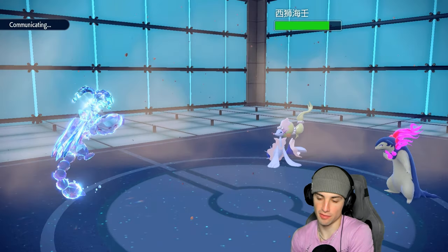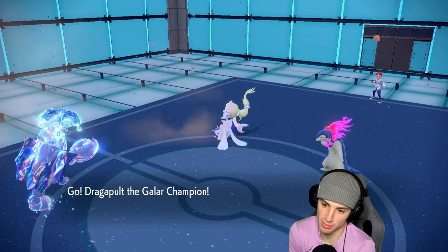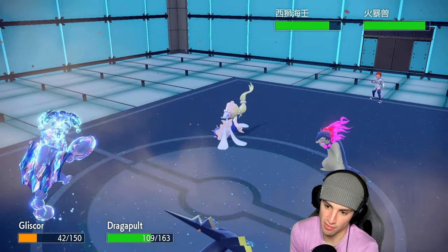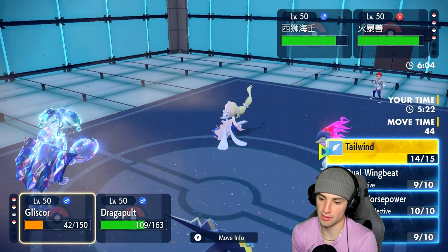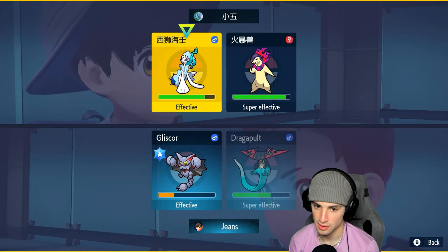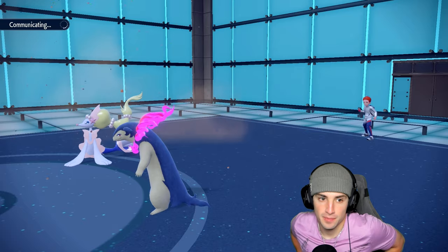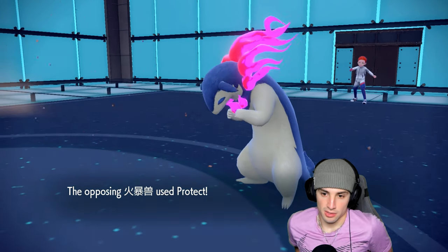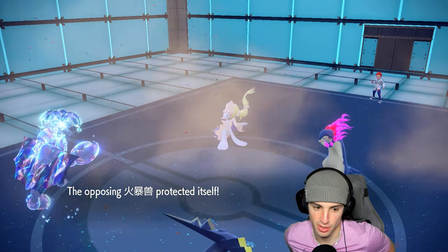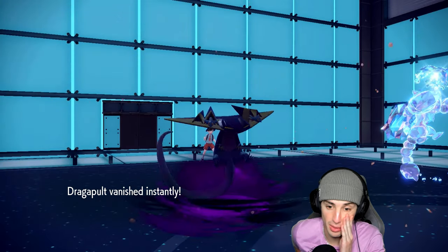We're going into Dragapult and phantom force away. I have high horsepower which could do respectable damage — dragon darts will rip into Typhlosion. I'm going to phantom force into Primarina. They protect — fine by me. Gliscor, I can't even see your HP — I'm phantom forcing away and figuring Primarina goes for moonblast.